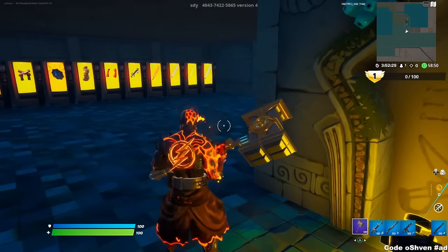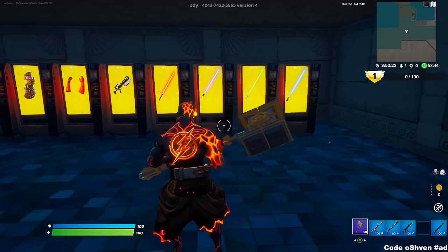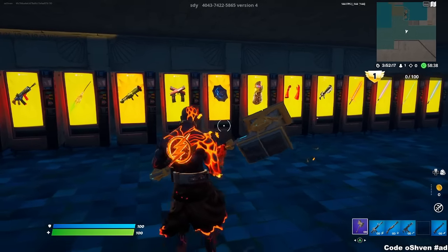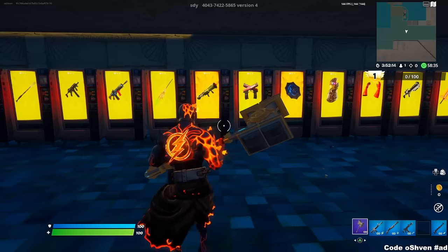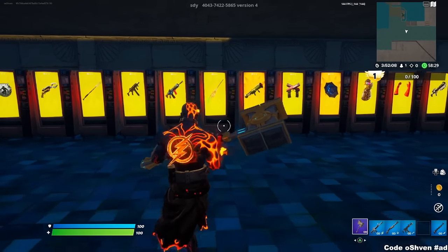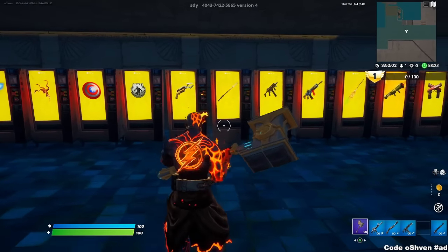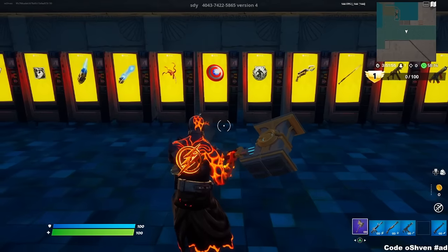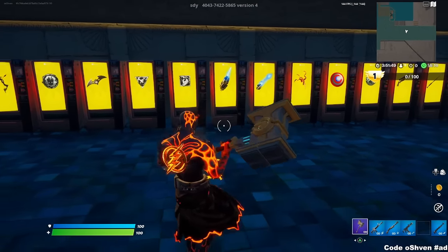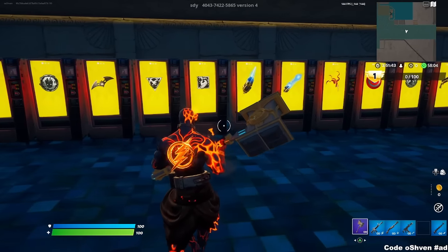Now, before I go ahead and check out one of these vending machines, as you guys can see we have lightsabers right here — lightsabers for days. We have the web shooters, we have the gauntlet, we have the umbrella right there. We got dual pistols, we got the remote rocket from Chapter 1, we have the broomstick from all of the Halloween events. We have ARs, SMGs — just a bunch of vibes here. Captain America's shield right there as you guys can see. Just a bunch of items here.